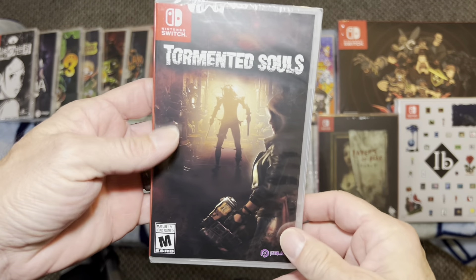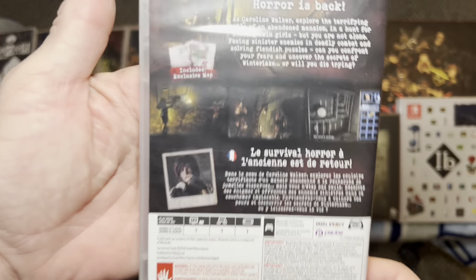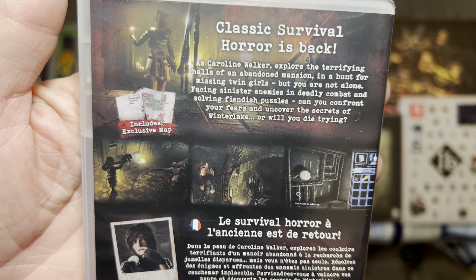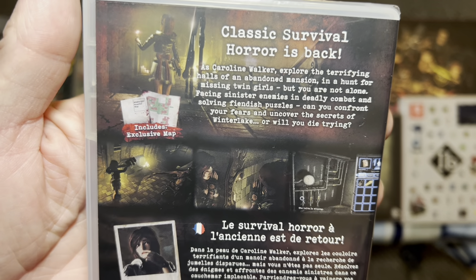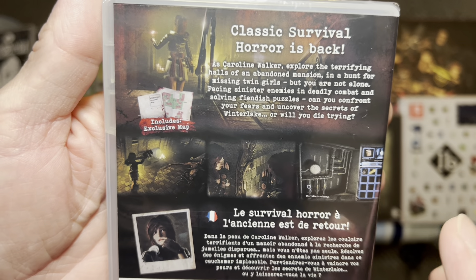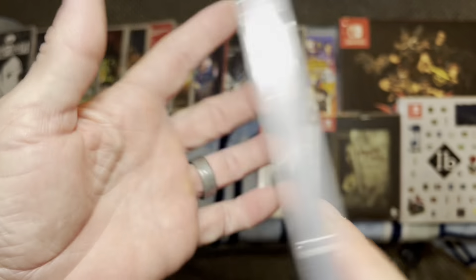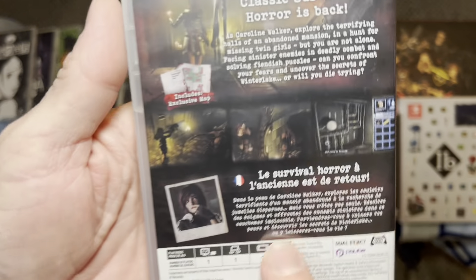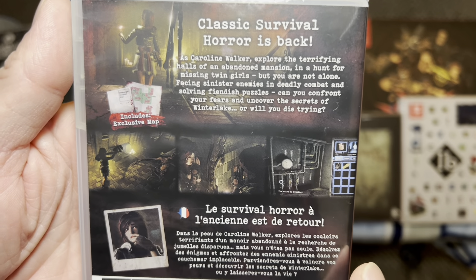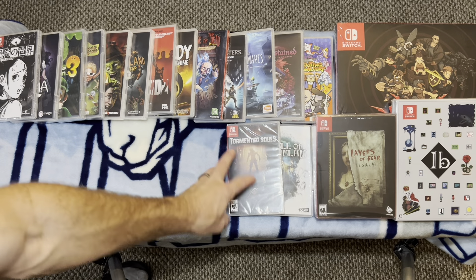We've got Tormented Souls. This game plays a lot like Resident Evil — it's got that locked camera and tank controls. But this is a newer game and a really, really fun one. So if you're into games like the old-style Resident Evil and you've not checked this one out, check out Tormented Souls. I believe there's a sequel coming soon as well.